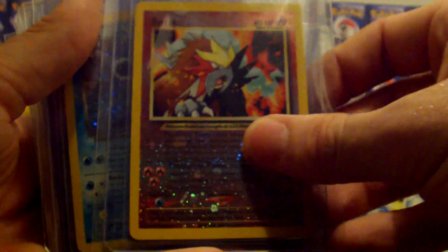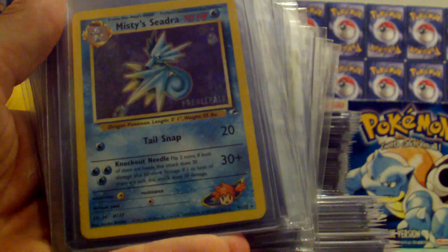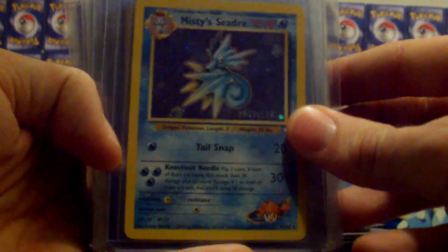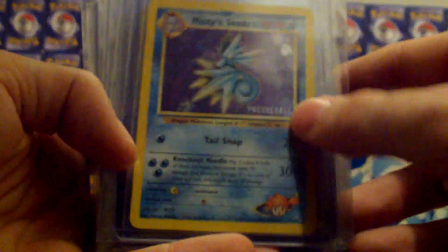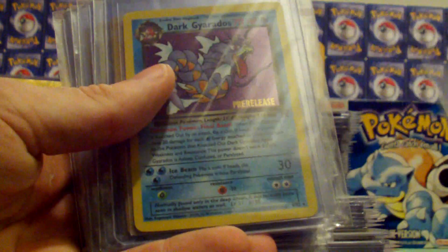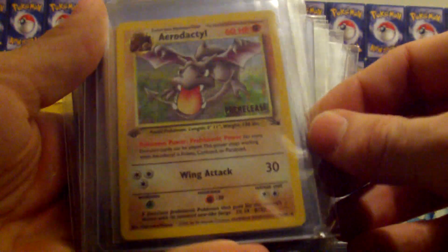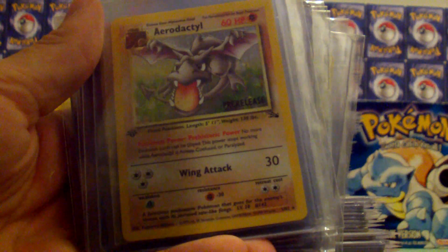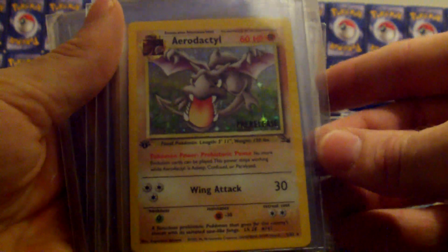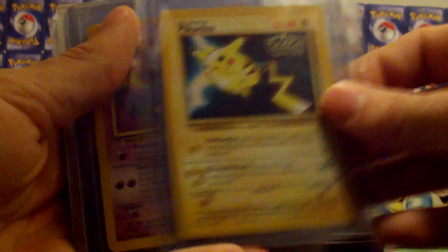We got Entei. Dark Blastoise from Rocket. A pre-release Misty's Seadra — that was when they were doing the release sets before the actual Gym Heroes set came out; you could get this at one of the events. Dark Gyarados, that's from Rocket. A first edition pre-release Fossil Aerodactyl. Black Star promo Pikachu from the first movie.